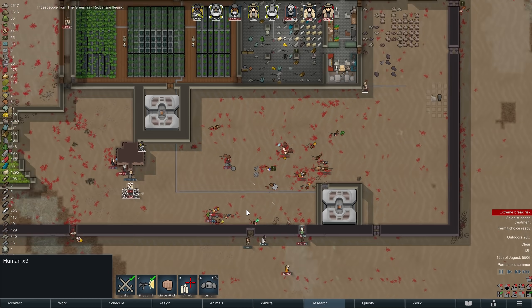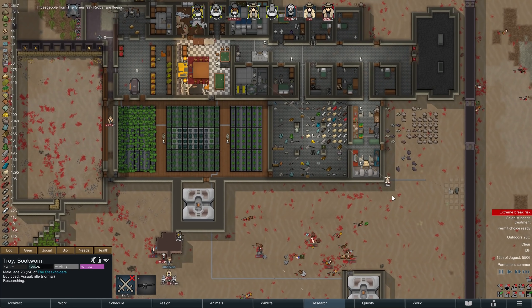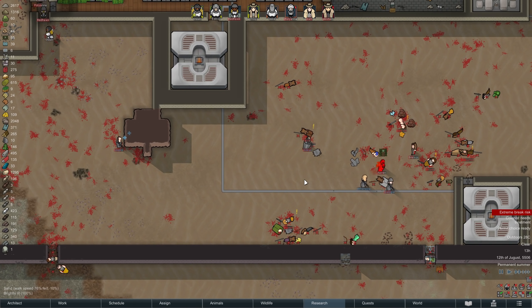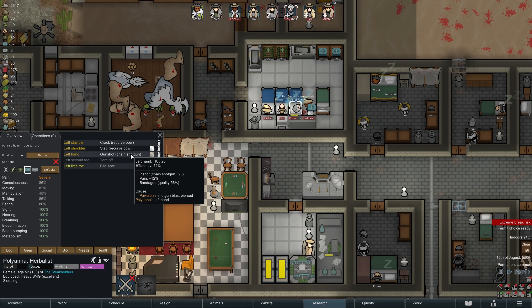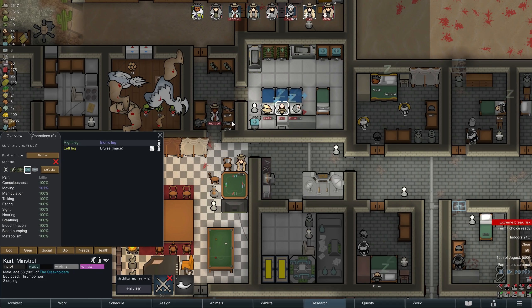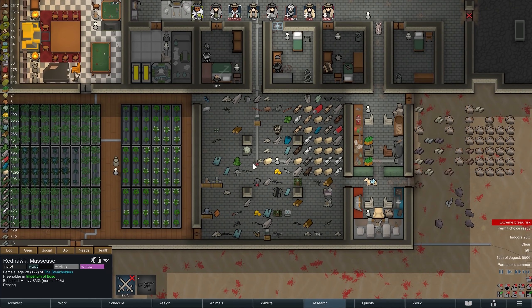Despite half of the colony injured, we stand tall in the end, thanks to our recently constructed defenses, the last-minute help of our imperial friends, and some solid tactics — all in all, pausing and thinking about ways to win these three fights probably took me a good two hours. Injury-wise, we luckily don't have anything permanent to report: Pollyanna arguably took the most damage with a gunshot wound and some damage from a recurve bow, Alistair suffered a cut and a crack, Carl got off easy with just a small bruise, and Redhawk took two gunshots. No one lost any limbs or received any additional scars, so I think we can very much live with those results.